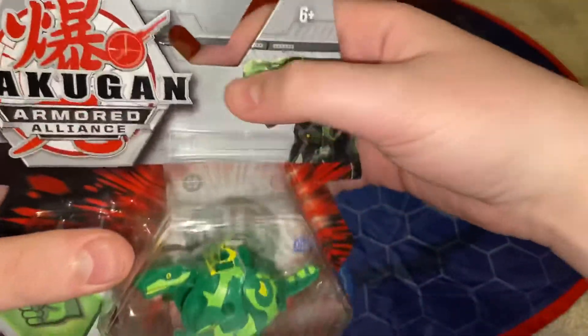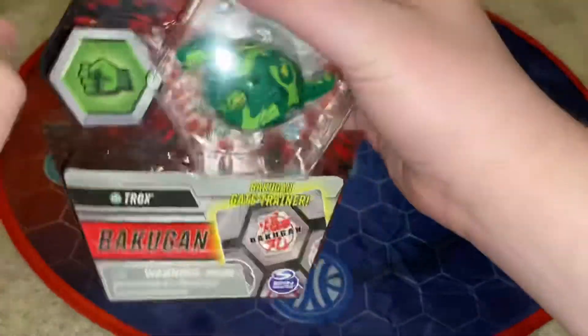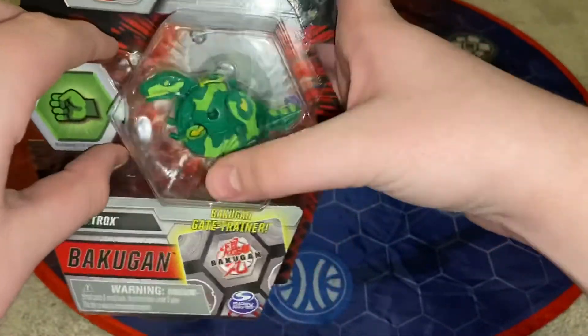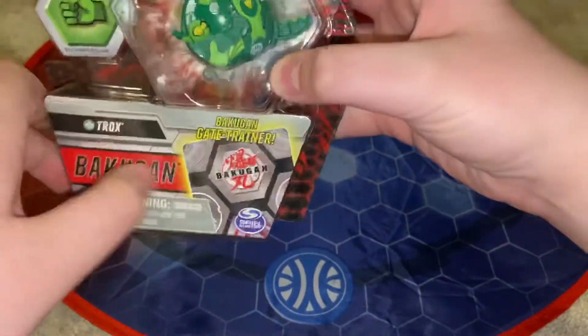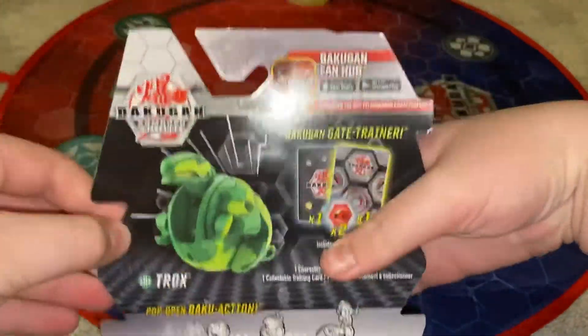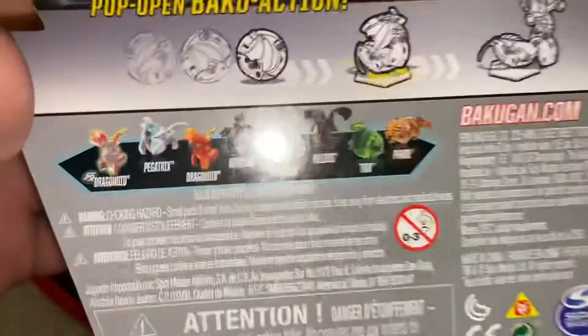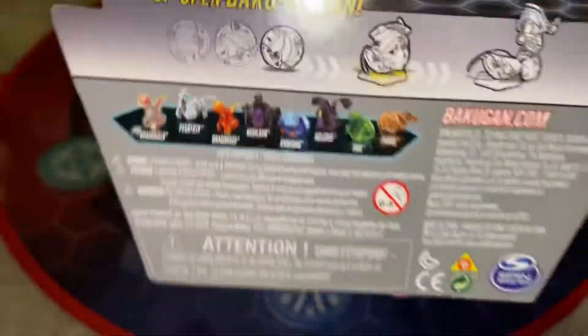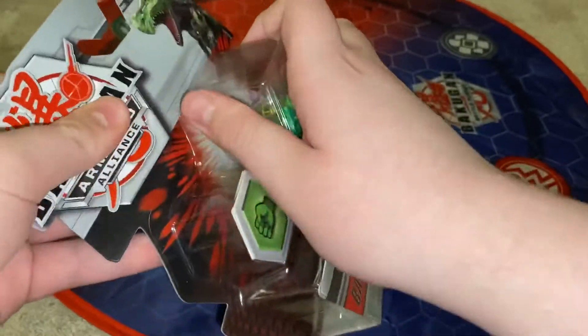Let's look at the box. We have his artwork right here — really cool. Six-plus, Armored Alliance. You can see he comes with a green fist. There's the gate trainer card. It says Spin Master on the back, Fan Hub, what it comes with, and how you roll him out. And there's the rest — the Pharaoh and the Diamond being advertised. So let's get him open.